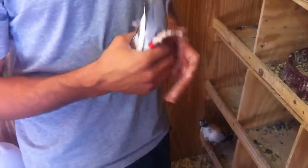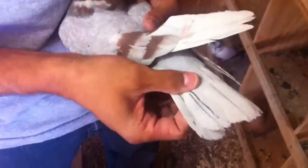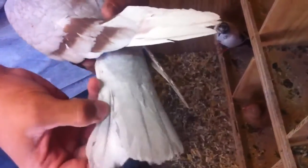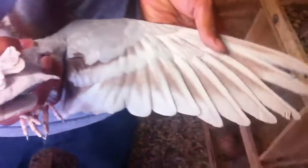I want to do a quick video about ash reds — I hear a lot of confusion online about these. Ash reds can be split for blue. You see these blue flecks, the blue feathers, the blue dots? That means it is split for blue. It also means that it's a cock. However, having said that...